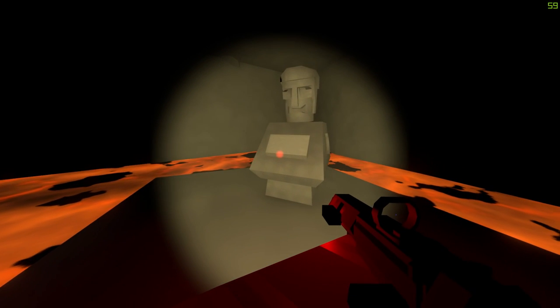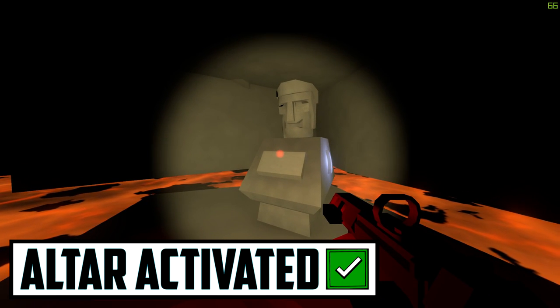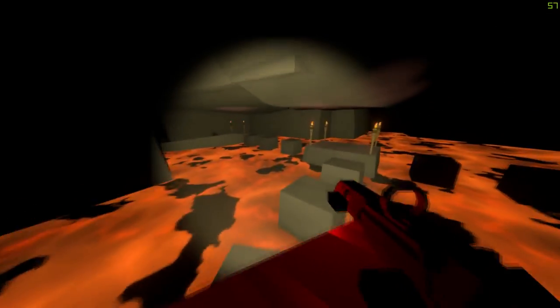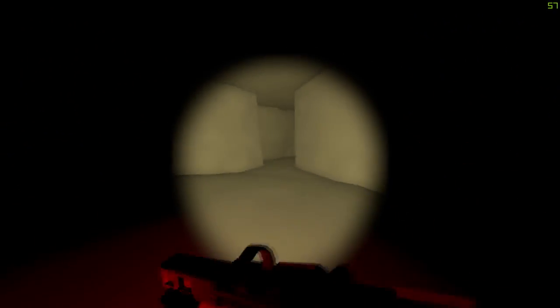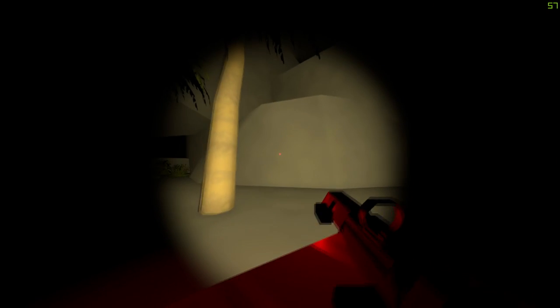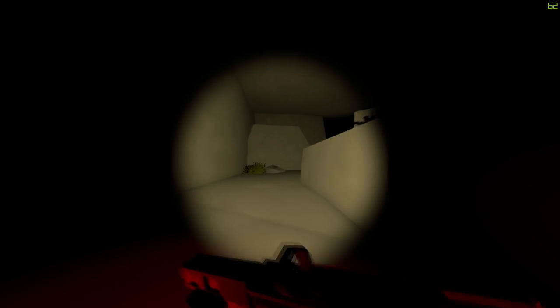Alright guys, now that you have made it here, it is time to head back to the location where I placed the sign saying Final Room. Once you head there, you will be teleported to the Final Room where the Mega Lava Zombie will await you. My Unturned kept crashing so many times during this entire experience to the point where I could not open Unturned anymore, so my friend had to continue the mission for me. So you'll be watching it from his perspective.